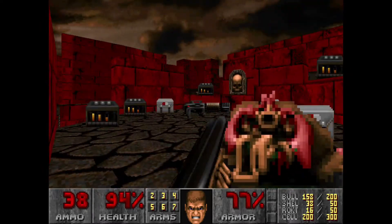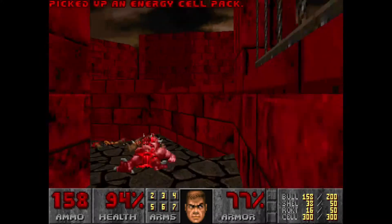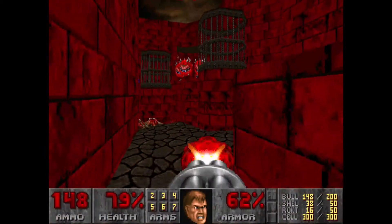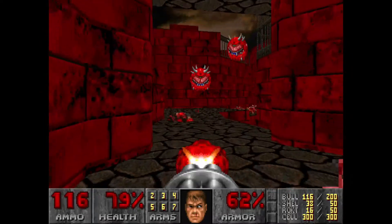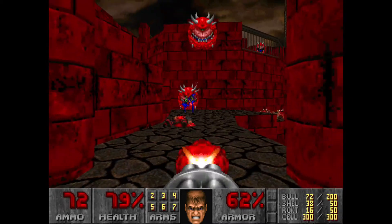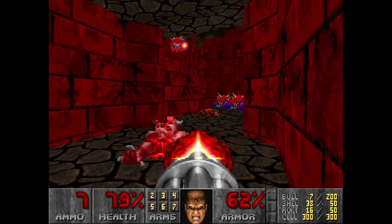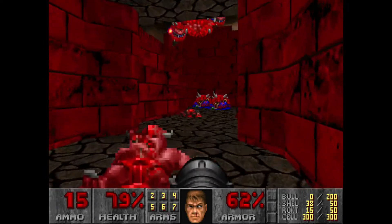Just peekaboo shot him around the corner. We already have 200 cell ammo, so we're just going to grab one of these, flip this, and rush down with the Chaingun equipped in hand. I got caught on the pillar there. Sometimes they'll actually trap you with their infinite height, but not to worry — we've got to round him. I like to gather them all into this little corner here, then use the Chaingun until it's gone, and then pull out the Rocket Launcher to finish them off.